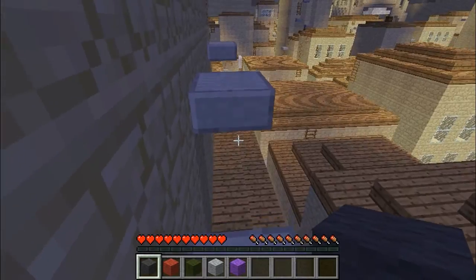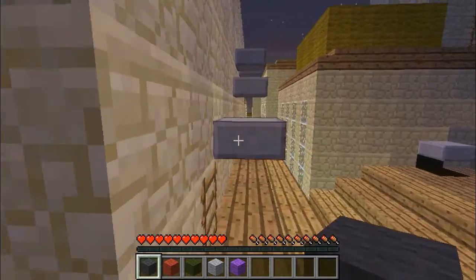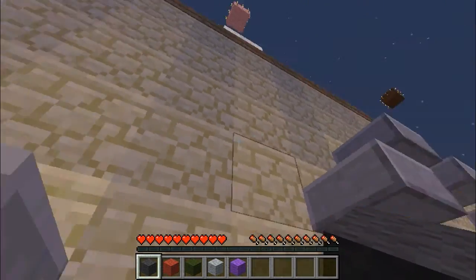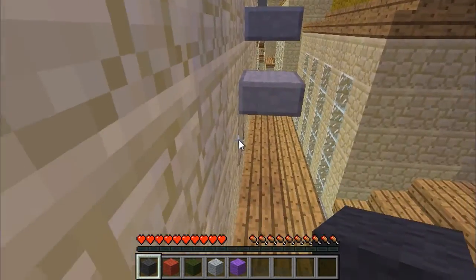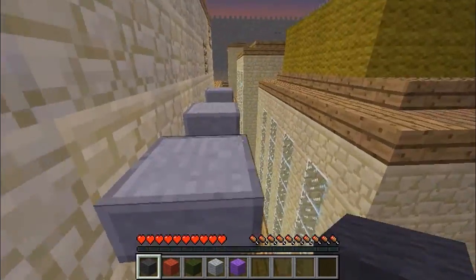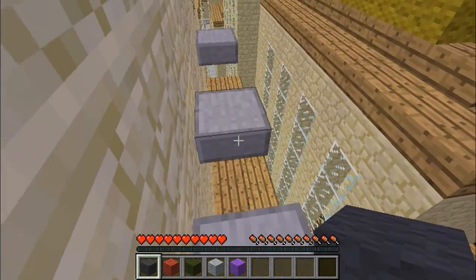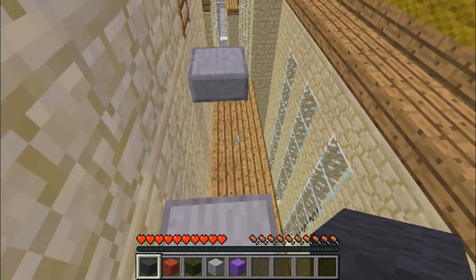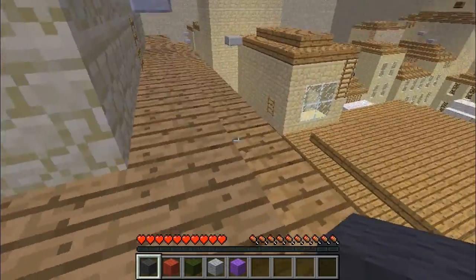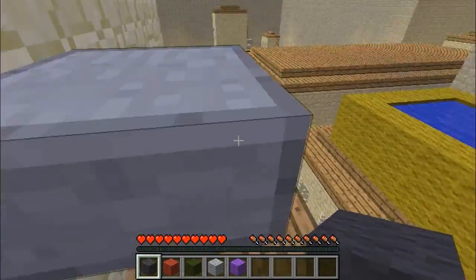After we get the pink wool, then we can end the episode. I'm not sure how long this episode's going on. Is this seriously not the one that I've already done? I thought — but I don't have pink wool, so we've got to go get it. Because I'm pretty sure I jumped off of this roof onto that one to get to the yellow, which blew up.